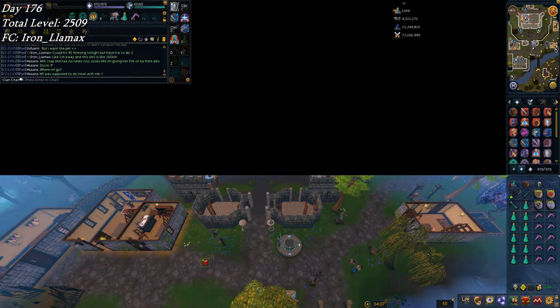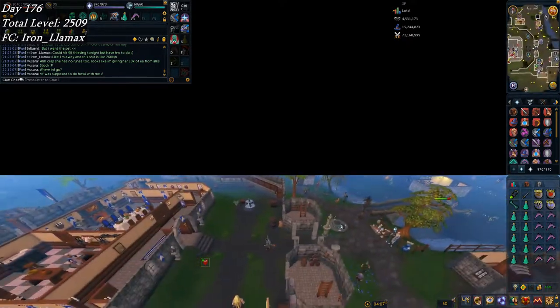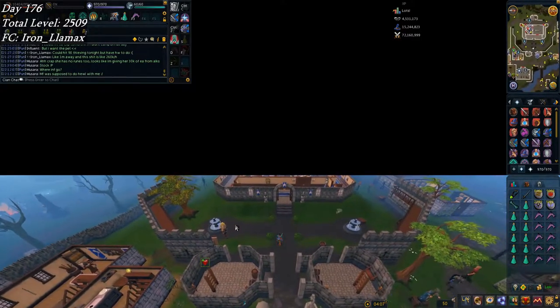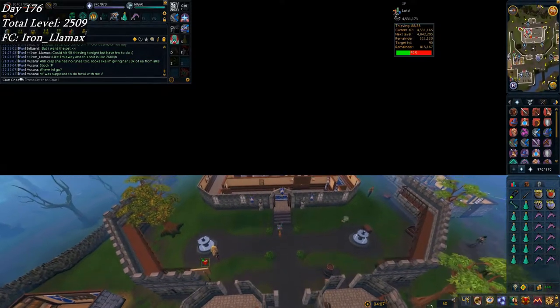Welcome back to the Ironman Road to Completionist Capes series. It's me, an exotic llama, here for week number 26. As you can see by my inventory and by my get-up down here and the whole half-screen thing, I've been doing some thieving recently. I've been doing some thieving.